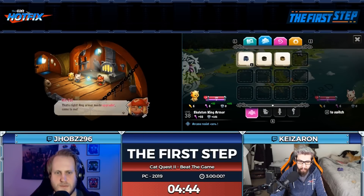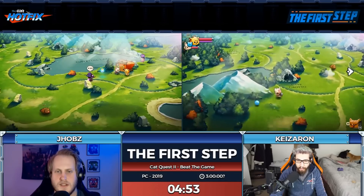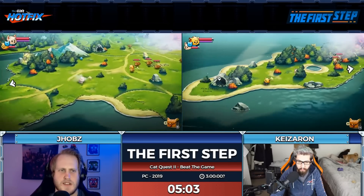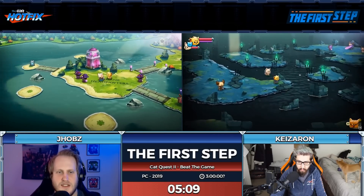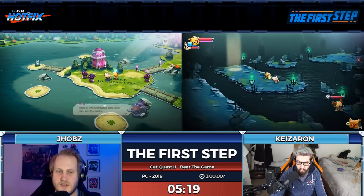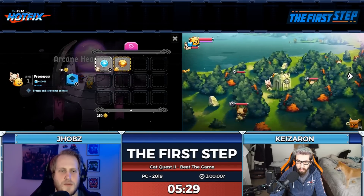I'm kind of just progressing the story. I apparently need to talk to you for the upgrade but I don't want to actually upgrade anything. I went out of my way and I have level 38 armor. This game has a lot of side quests but you get so much experience and gold from just doing the story quests that I'm going to try to rely on that.